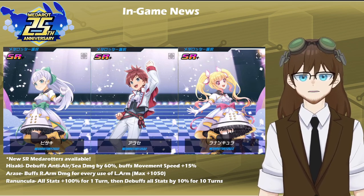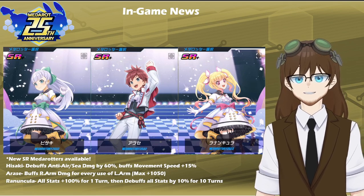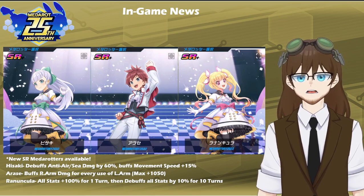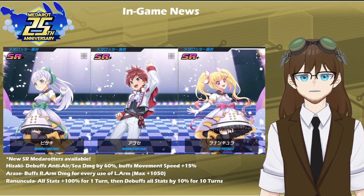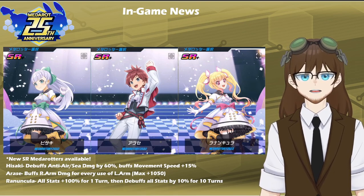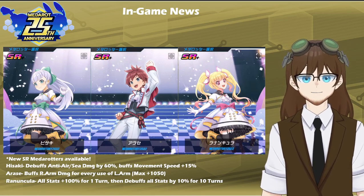Last but not least, Ranunquila — who I believe is going to be the absolute game buster of this trio — buffs all of the Meta-Rot's stats, excluding Armor and Heavy Limit, by 100% for one turn, essentially doubling all base stats across the board in every category, but at a cost that for the next 10 turns all skills are reset back to normal and then debuffed 10% for those 10 turns. Making this more of a gamble, but if used correctly it can be absolutely catastrophic, and I can see a lot of people abusing the ever-loving daylights out of that skill.